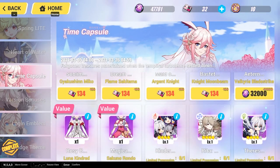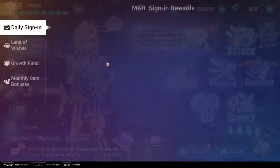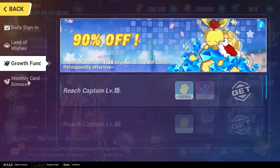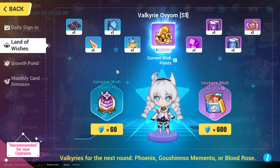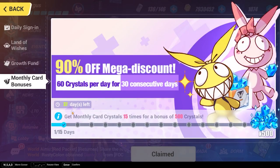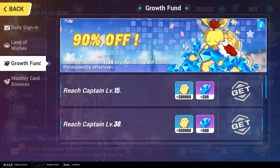Bonuses is a daily sign-in rewards tab — the game gives you free stuff just for logging in. If you're a light spender, I recommend the monthly card: it gives you 500 premium currency every 15 days, so in a month you get 1,000 crystals plus 60 a day — very generous. The Growth Fund gives you 4,500 crystals and a bunch of coins for around $15, which is what got my account started.